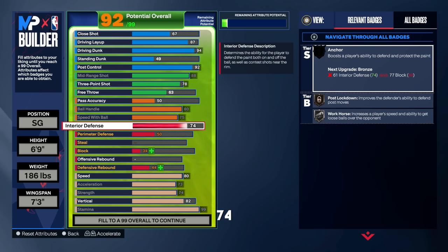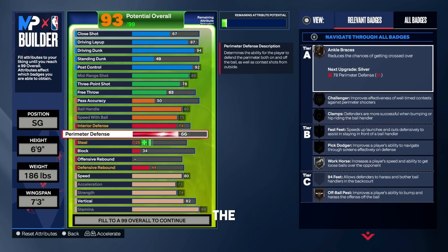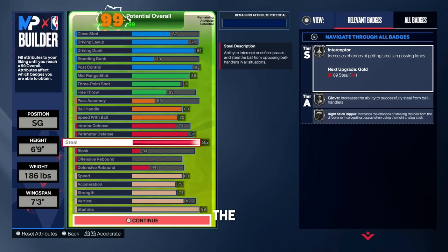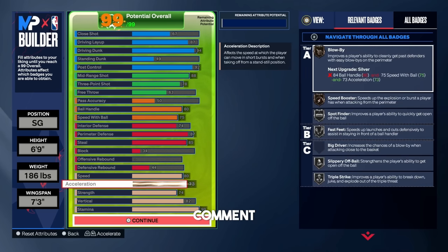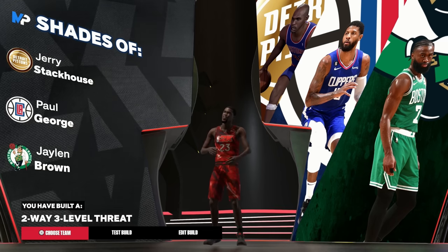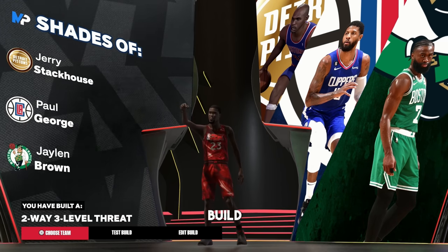For interior defense, put that up to a 74 to get post move lockdown and stop those annoying post scorers. For perimeter defense, put that up to an 87 — just like the last build — to get gold challenger and stop people shooting from three-point range. For steal, max that out at an 85 to get silver glove, which is still very OP and gets you lots of plucks. This is the 6'9 build — let me know what you'd change in the comments. Obviously if you play twos, threes, or fives, put that pass accuracy up. This build is going to be called a two-way three-level threat.